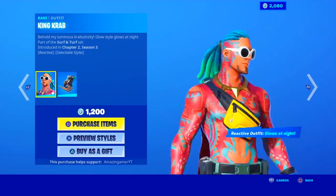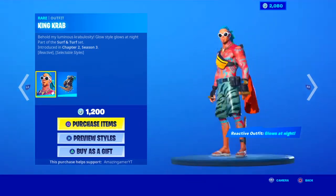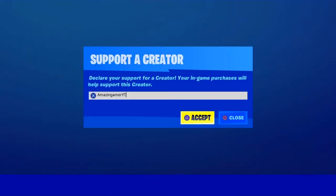But look at this skin though — with the clout goggles on it, that'll be the only reason I'll get it. Fortnite, bit of a weird skin, but yeah, I'll rate it a 5. Anyway, if you are going to be buying anything in tonight's item shop, don't forget to use code AMAZINGGAMERYT.